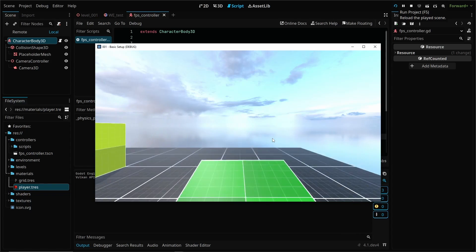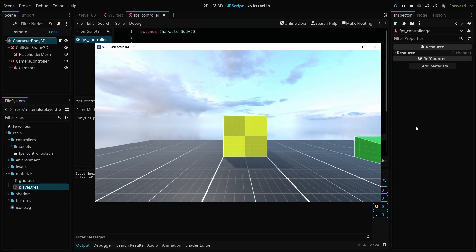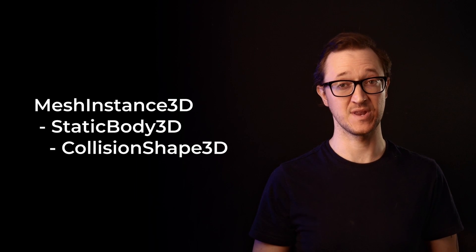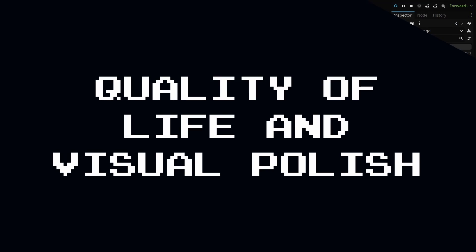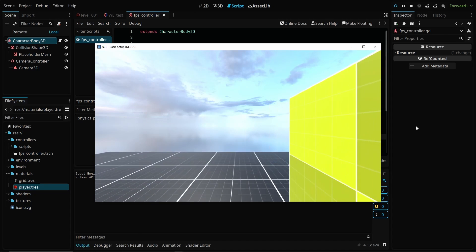If you find that your player is falling through the floor or running through objects, check to make sure your scene meshes have a StaticBody3D node and a CollisionShape3D node in addition to the MeshInstance node. Before we add our mouse movement for our camera, I'd like to add a couple of quality-of-life additions.